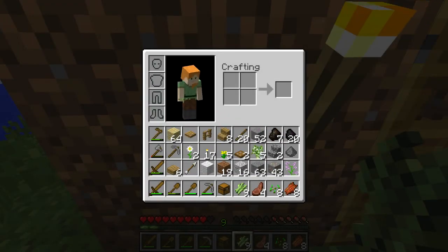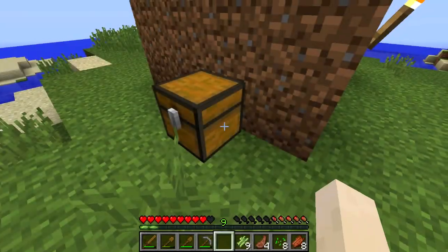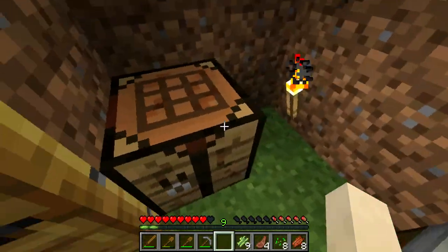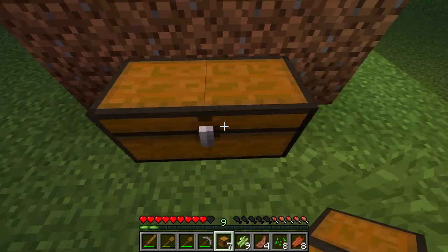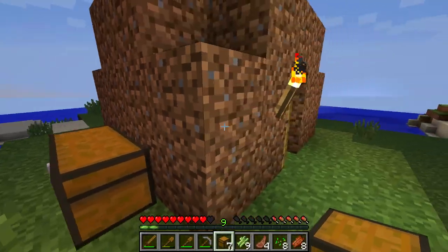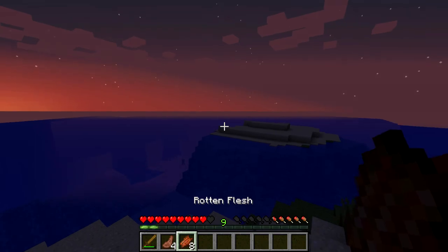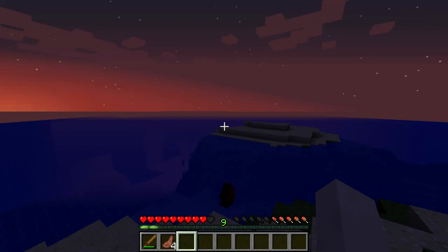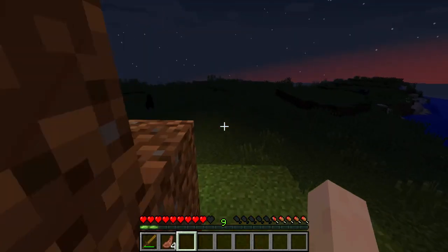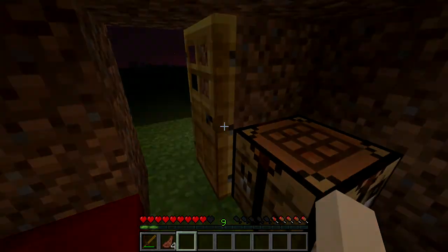Oh, I've got wood. Pull that one down first. Boop, boop, boop. Yeah, there we go. We've got a great big chest. Put everything in now. We don't need this rotten flesh. Oh, it's getting dark. I think we'll have a quick snoozer.